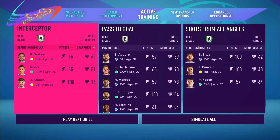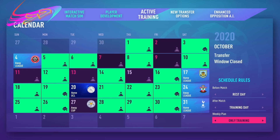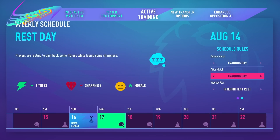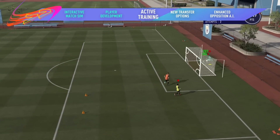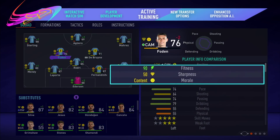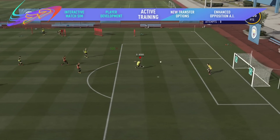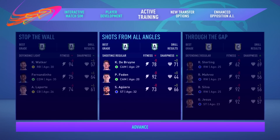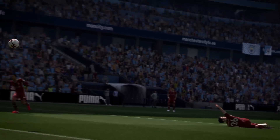Manage your team's schedule and train multiple players at the same time with a new activity management system. Choose when to rest and when to train throughout the week as you balance your players' morale and fitness with match sharpness — a new stat that shows you how likely players are to perform at their peak. Boost it with group training sessions, monitor your players' progression, and find that sweet spot with fitness and morale to keep your team firing on all cylinders.